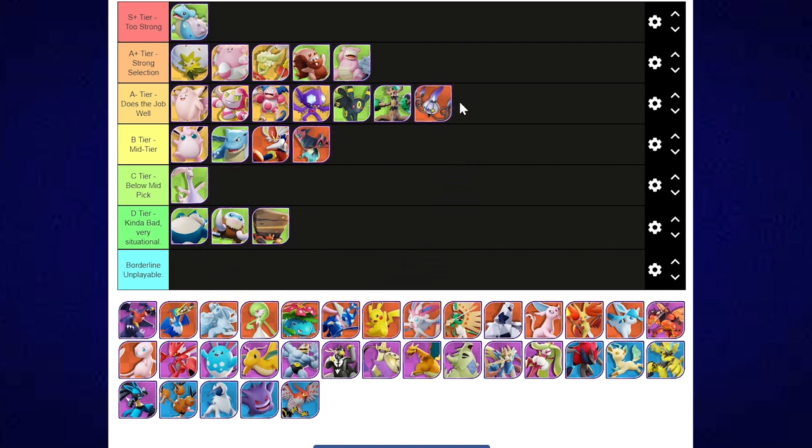Chandelure — honestly probably A+. Chandelure is a strong pick. Great range, great ability to move-lock players, has a really strong Unite move, and does quite a lot of burst damage from a good distance. It's probably a lot easier to support Chandelure, and you can take this Pokemon to lane as well. I'm a big fan.